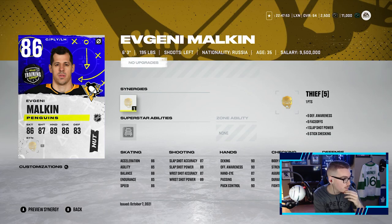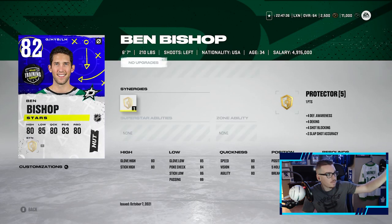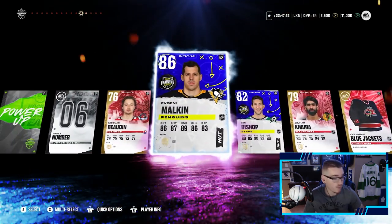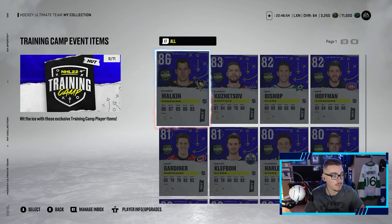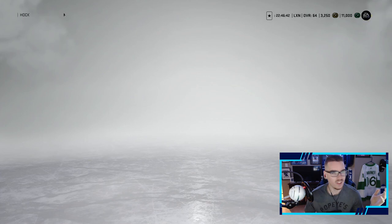Malkin's got Thief — not a bad synergy. We already have an 86 overall on our team! 86 acceleration, 86 speed, pretty good shot, good deking, 72 faceoffs — pretty decent. We will take an Evgeny Malkin, I did not think we would pull him. Then we get Ben Bishop right after — 82 overall Ben Bishop. I don't think you're supposed to get two in there and we got two, plus 750 coins. We got Malkin and Bishop, our first purple pull of the year! Malkin is confirmed the best training camp player available, so that's something to be hyped about.